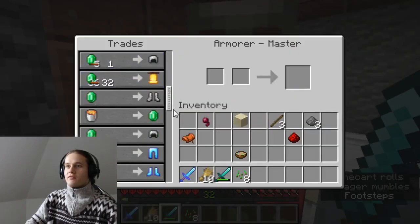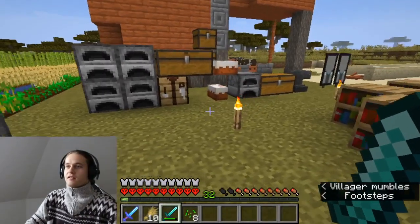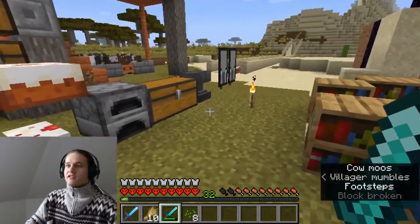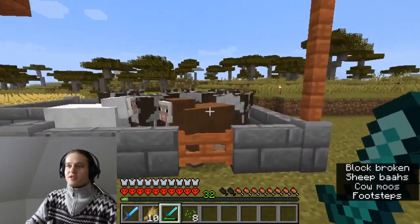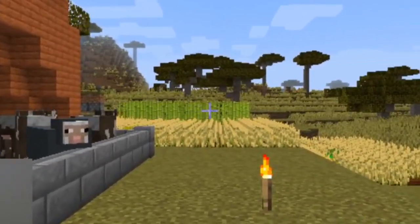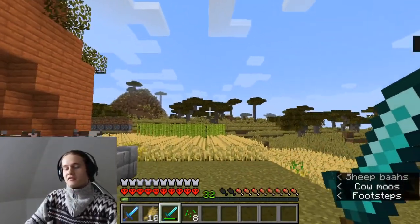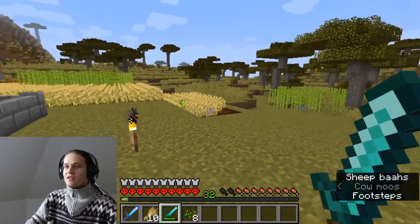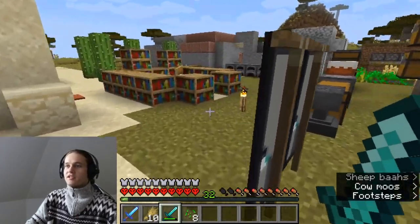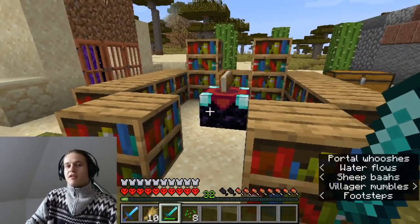The enchantments on the armor aren't the best, so I'm trying to make my very own book farm. I have some cows for leather, and many sugar canes behind my house to always have enough paper. Then I will just take some random books, some lapis lazuli, and enchant them on my enchanting table — very easy.